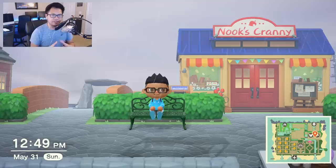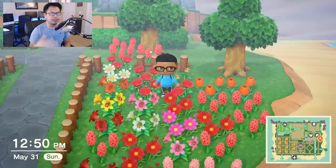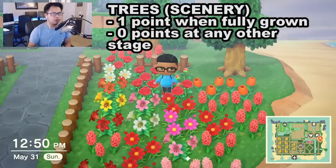So what does that all mean? How do you get points? The decorations and furniture you display on your island are assigned different point values. For now, we're going to start with the basics for scenery: trees and flowers. For trees — and this includes any type of tree, so bamboo trees, coconut trees, cedar trees, and fruit trees — all trees are worth one point when they are fully grown. They are worth absolutely no points when they're chopped down or while they're in the middle of growing.